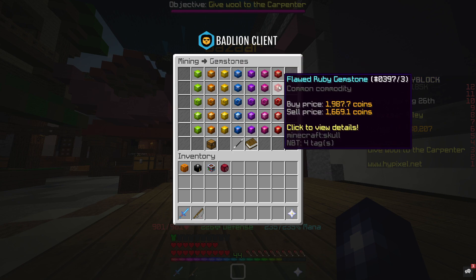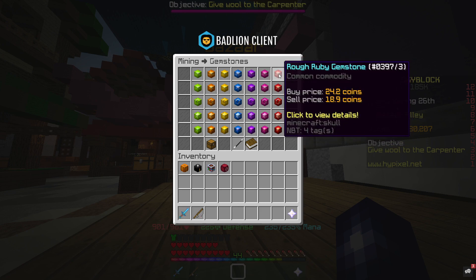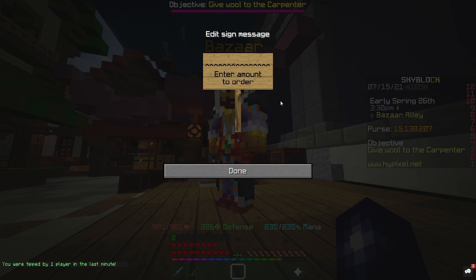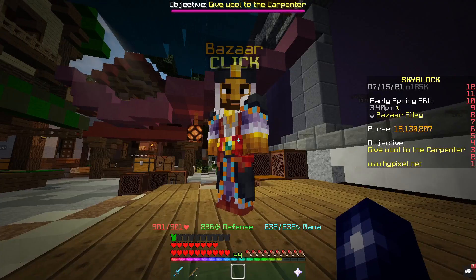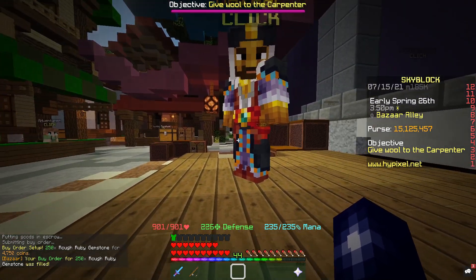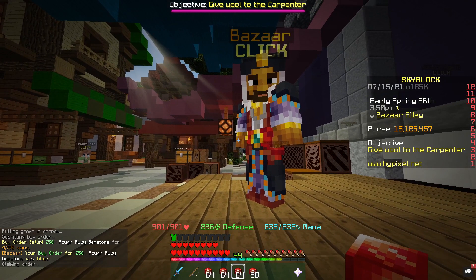There are different methods depending on how long you've got to wait for things to sell. The premise of the flip is this rough ruby gemstone. We're going to create a buy order for 250 and go top order plus one. As you can see it's already fulfilled because there are so many people obtaining these at the moment.